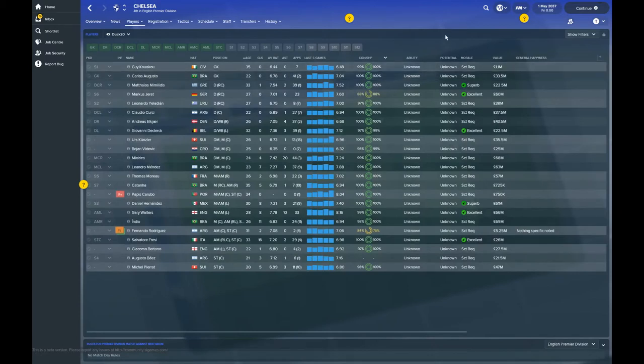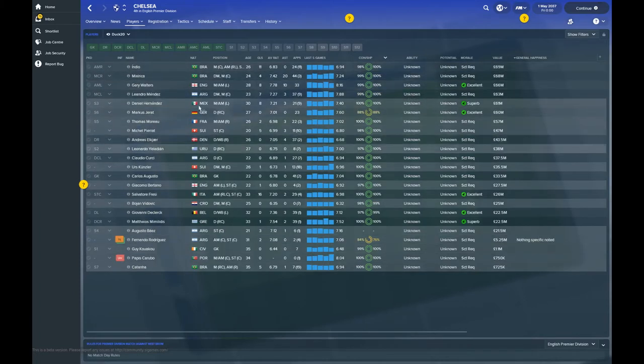Let's take a look at your current squad. This is a more detailed information view so you can see statistics and values straight off the bat. This is the Chelsea lineup — I can't show you too much information because I'm not the manager, and if you know about time travel, you cannot mess with the flux. Sorted by value, your most expensive player is Indio, a Brazilian midfielder valued in excess of £68 million.